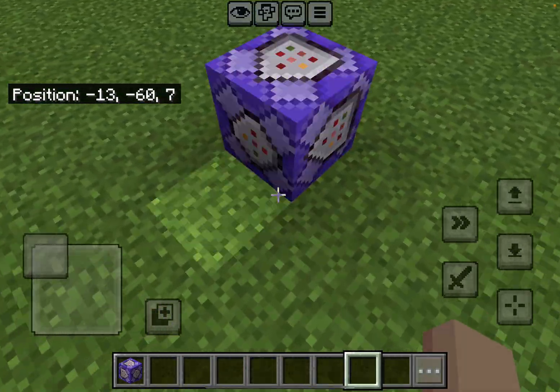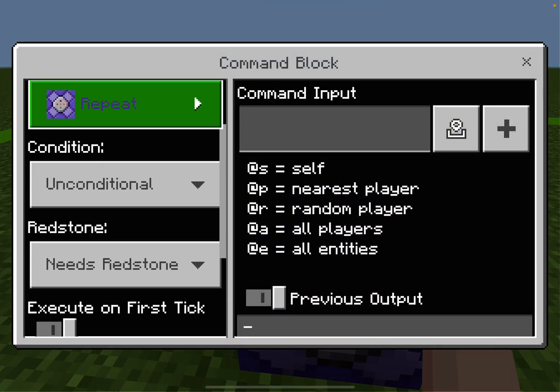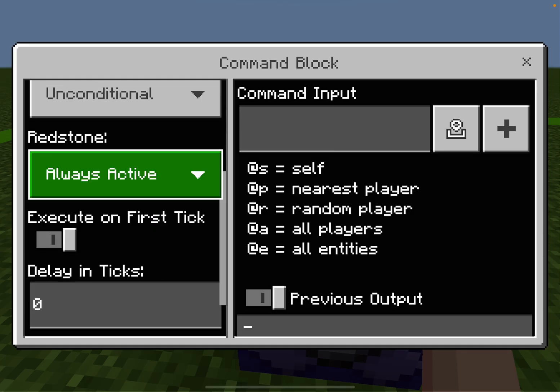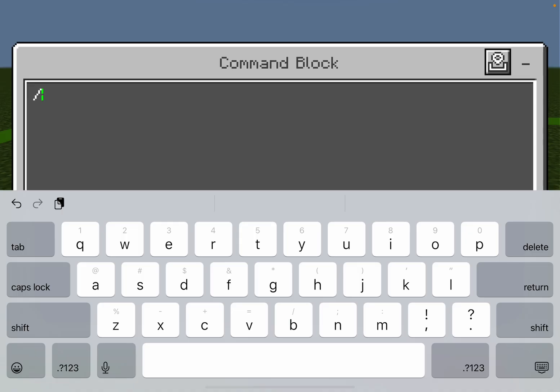You want to change it to repeat, unconditional, and always active. Set the delay to zero, and the command is slash gamerule commandBlockOutput false.